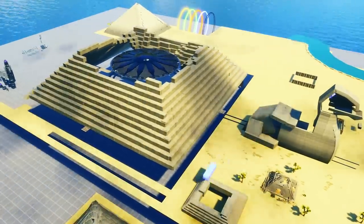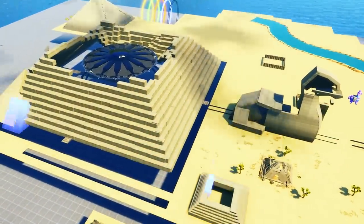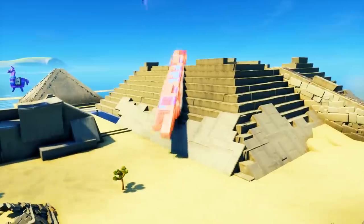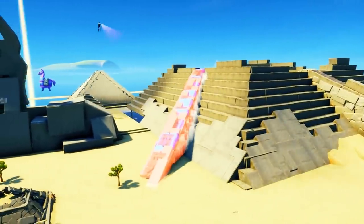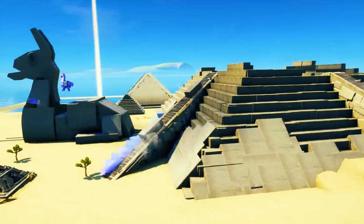We just had to finish one full side and then we copied and pasted it, and we built our two smaller mid-sized pyramids really fast. I was actually really surprised at how fast everything came together. It's really amazing how much gets done when five creators focus on doing something together. In fact, we got so much done so quickly we were able to get into some of the fun little details I wasn't sure we were going to be able to get to.